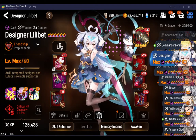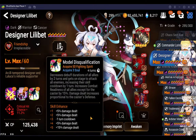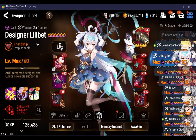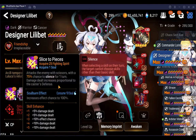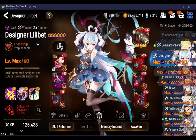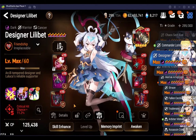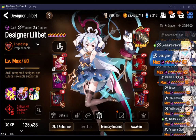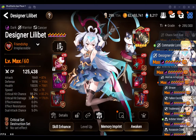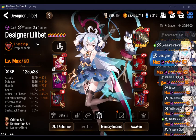For set options: counter set is still viable but I prefer maximum damage. I run a crit chance set since there's not much else useful — effectiveness set doesn't make much sense since you don't need it for the silence, pen set gives more damage on her S1 but that's up to you, and immunity set she doesn't really need because of her S3 cleanse. The only other thing I'd consider is a defense set, but I don't have good enough defense pieces to achieve the same stat balance. Ideally she'd have this much crit chance and crit damage with 2000 defense — that'd be fantastic.